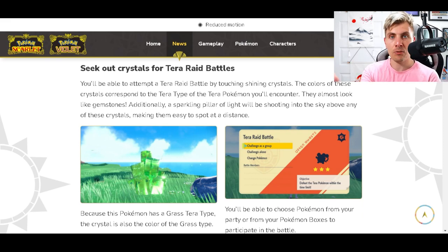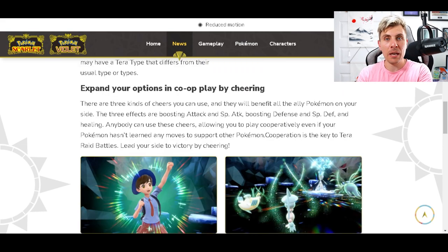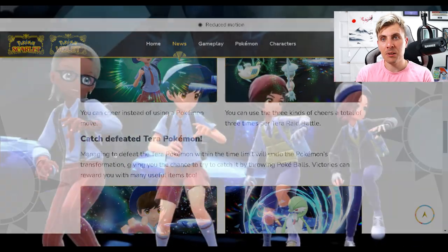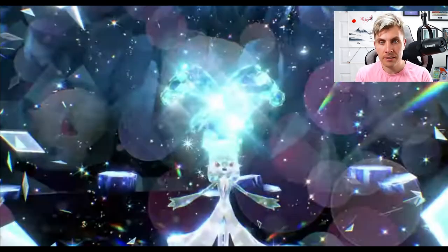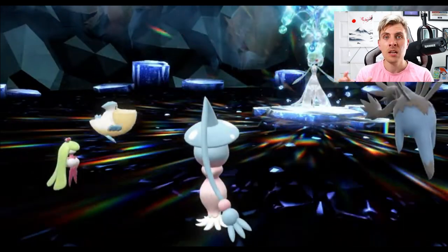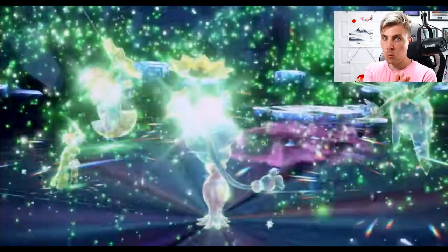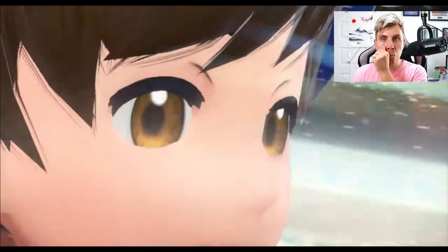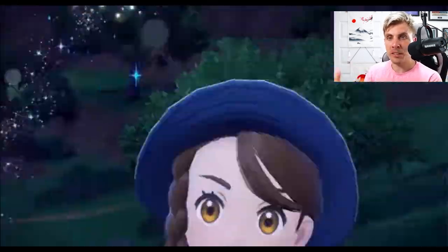Nothing has been confirmed yet — we're kind of just guessing from the information we've got — but that would indicate how to obtain different tera type Pokemon in different terror crystals, as well as getting tera energy to charge your terror orb. In the terror raids, you'll be able to obtain Pokemon with rarer tera types. There are going to be Pokemon available in the wild with more common tera types — they've already mentioned Eevee with normal typing and flying typing — but in these terror raids you'll be able to obtain rarer tera typings for specific Pokemon, like Gardevoir with water typing or Dragonite with fire typing.